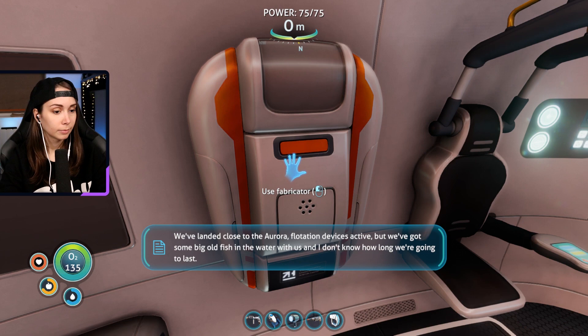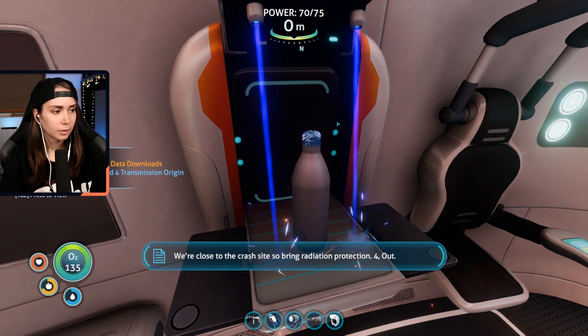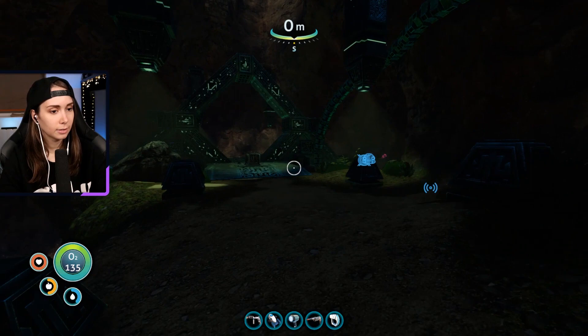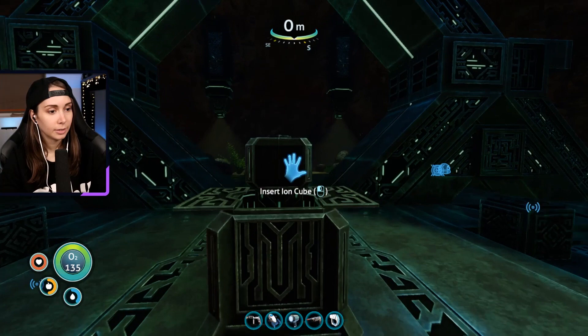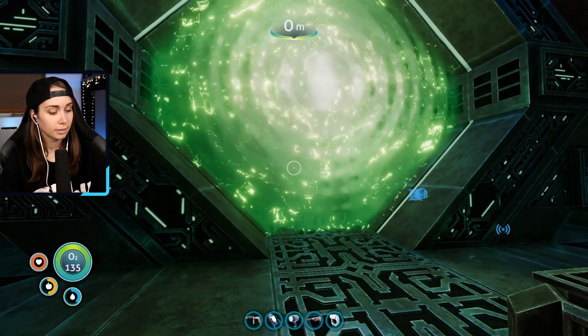This is lifepod four - we've landed close to the Aurora. Flotation device is active, but we've got some big old fish in the water with us and I don't know how long we're gonna last. We're close to the crash site, so bring radiation protection. Four out. What?! Signal coordinates corrupted. Approximate transmission origin recorded to data bank. I've already been to four. Let's see what this does. Let's put in an iron cube. It is a Stargate!